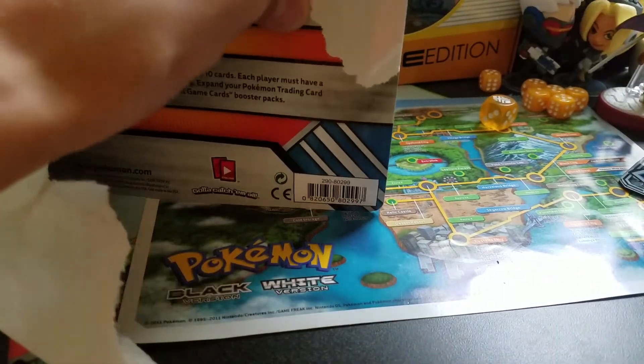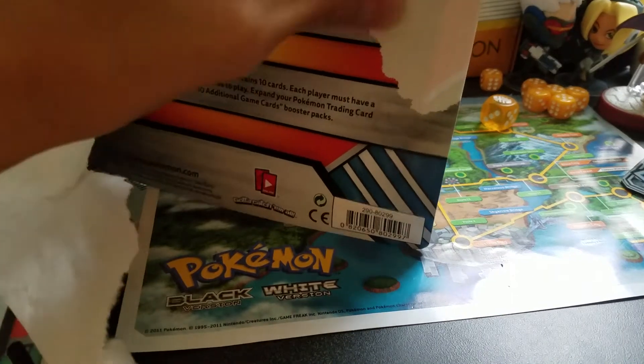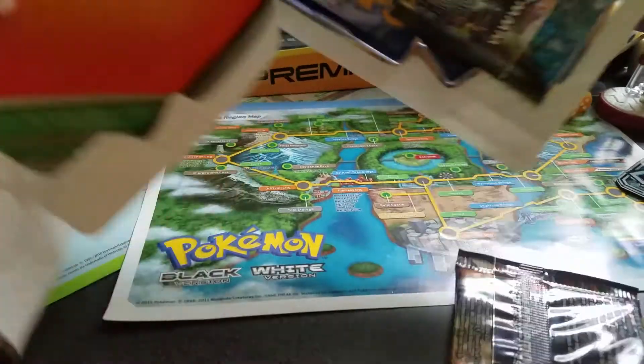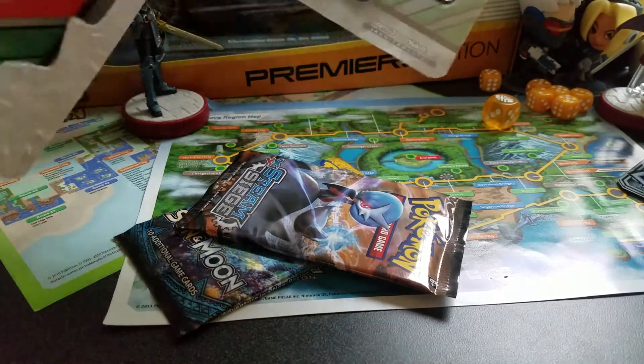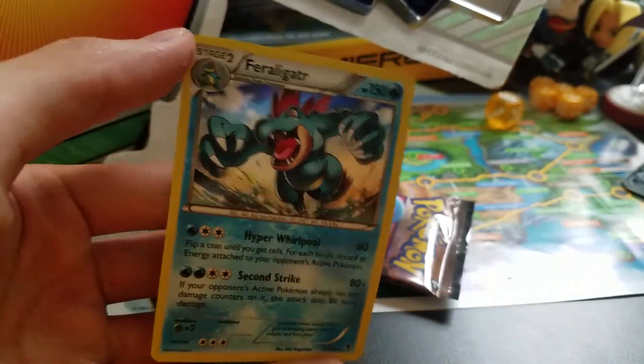It also includes a coin — I forgot to tell you that. Okay, so we got our two boosters here. We've got a Feraligatr hollow, I believe, because I can see a bit of that.